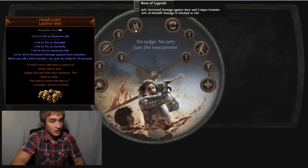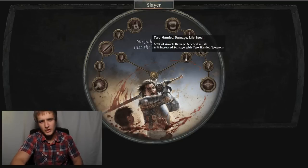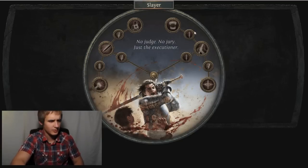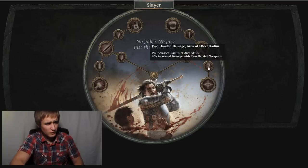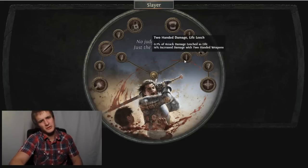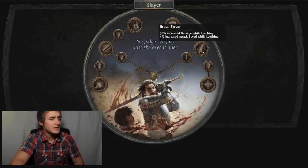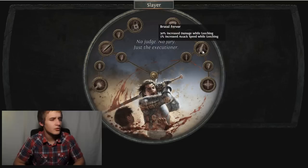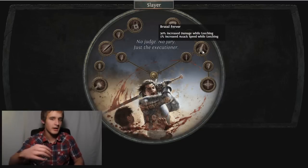That's the left side. The right side starts with 0.2% leech and 14% damage with two-handers - they all have that. There's 0.2% leech here, and over here it's 5% radius, which is pretty good. I think 0.2% is a little bit too low though - these are Ascendancy subclasses after all. The first talent is Brutal Fervor: 30% increased damage while leeching, 5% increased attack speed while leeching. If you're attacking without Vaal Pact or instant leech you're going to have that 30% increased damage and 5% attack speed - it's a powerful node.